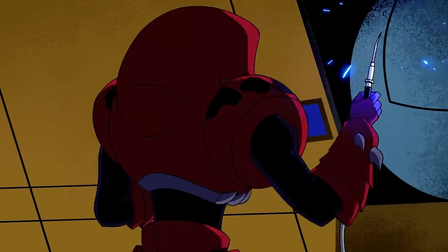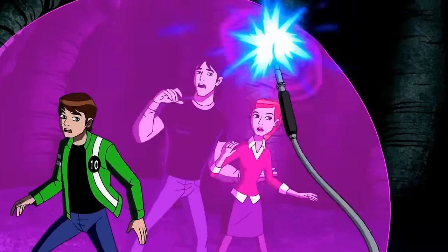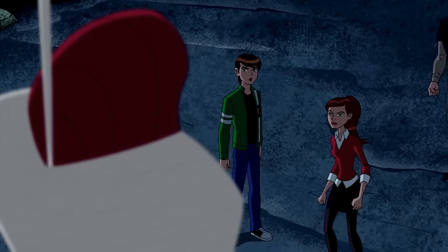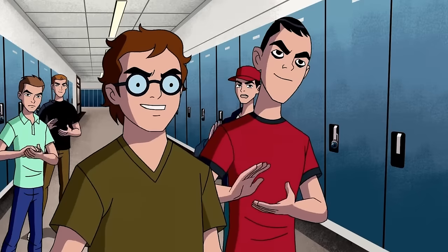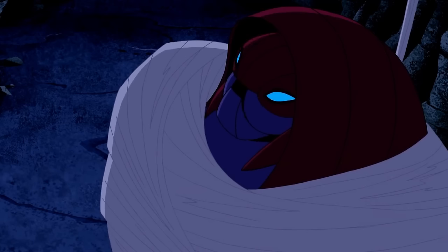Hearing this, Ben, Gwen, and Kevin resolve to help Bivalvan go home and prevent a nuclear bomb from detonating, but Bivalvan is not on board with their plan. A battle breaks out, and Ben pulls out Ultimate Spider Monkey, which helps him restrain the alien. As Ben leaves him in the cave for the plumbers, he is welcomed as a hero at school, even by former bullies JT and Cash. But surprise, surprise — Aggregor swoops in and snatches Bivalvan, kicking off a whole new set of challenges for our hero trio.